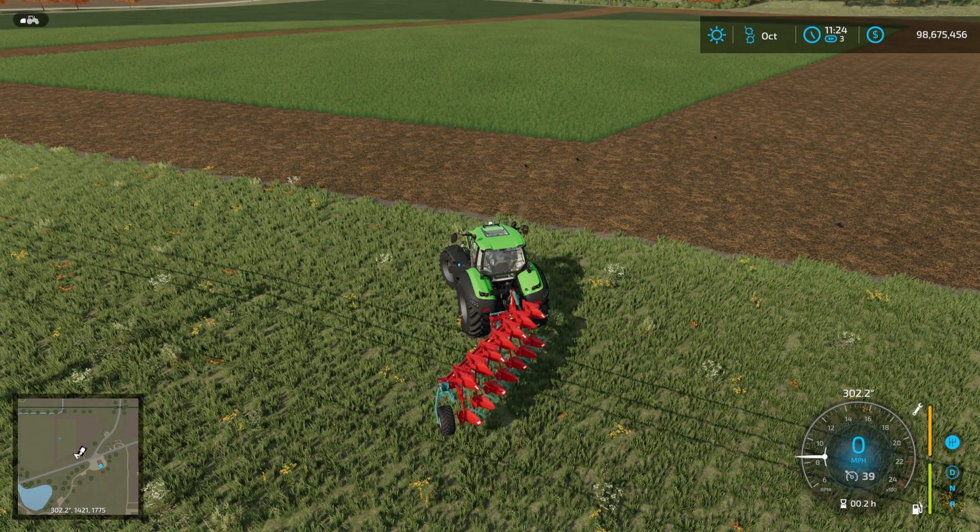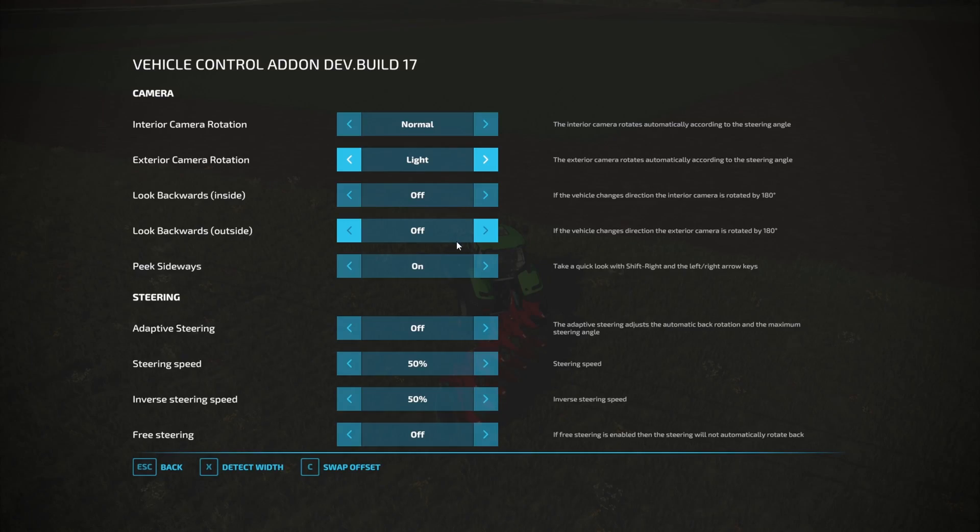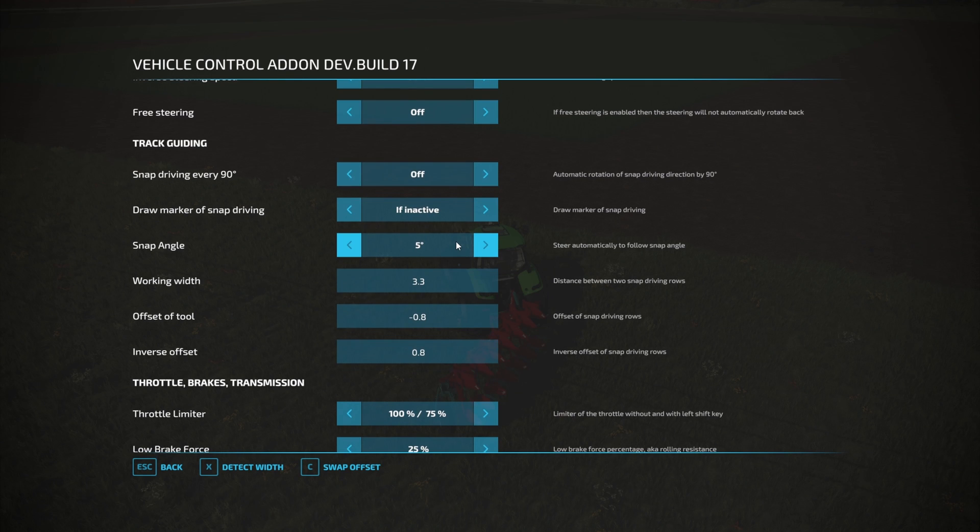Those are quite cool features, but on to the main feature which for me is the GPS built into Vehicle Control Add-on. In FS19 I used that over Whoops as a mod, just because I preferred it. If you scroll down you've got this section - I think this is new - snap driving direction by 90 degrees.